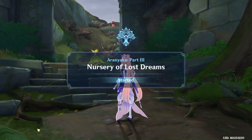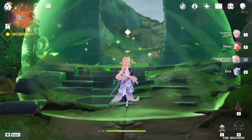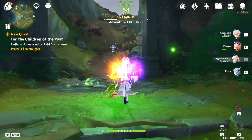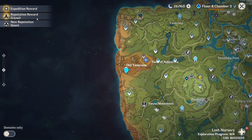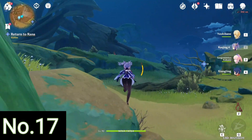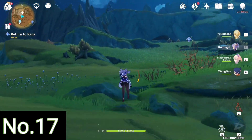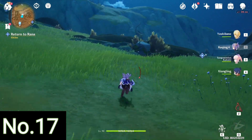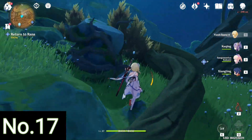For the next two you have to start the Aranyaka world quest part three — and not just start it, you have to practically finish the entire thing if you want to get the two remaining Dendroculus from this hidden region. Once you finish the entire quest, you teleport to the Statue of the Seven and take this path where you can find the Dendroculus which is hidden in a rock. All you have to do is use Dendro to activate this rock and you can get the Dendroculus.